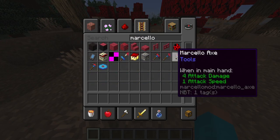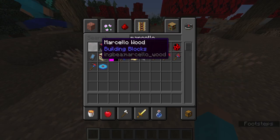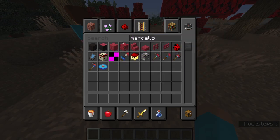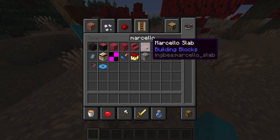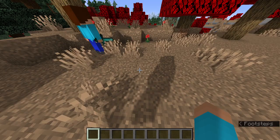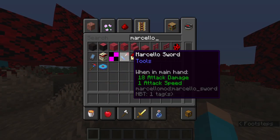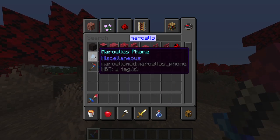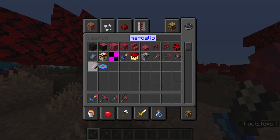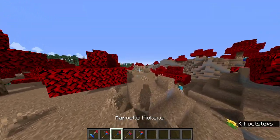We have a full set of Marcello tools. This is a bug I'm gonna fix later. I'll implement these later — these will generate in here. But we have a full set of Marcello tools, and Ludus Randomness updated the textures for me and made some new textures for the different Marcello-specific items.